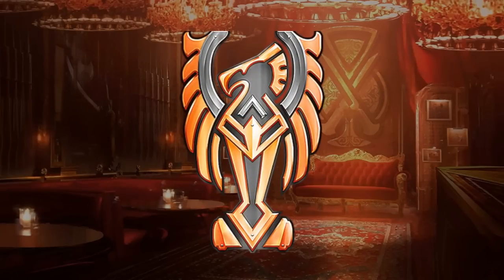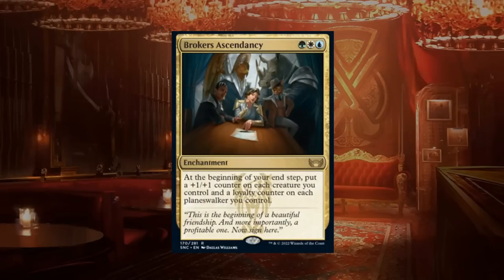Starting with the Brokers — green, white, and blue — our first card is Broker's Ascendancy, a three-mana rare enchantment. At the beginning of your end step it puts a plus one counter on each creature you control and a loyalty counter on each planeswalker. In limited, a plus one counter on each creature every turn is going to quickly add up. Most decks will have 15-plus creatures, so Ascendancy will quickly accumulate a lot of value. As long as you have a high creature count this is incredibly powerful, and I give it an A grade.